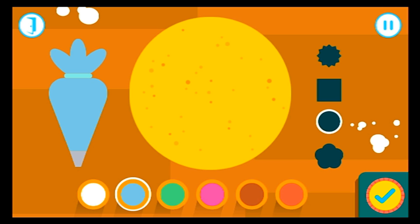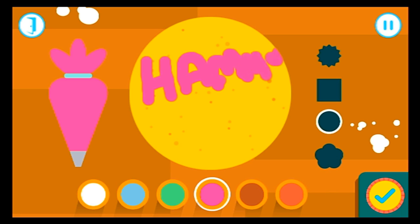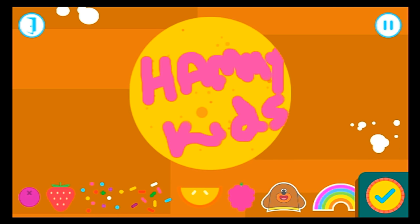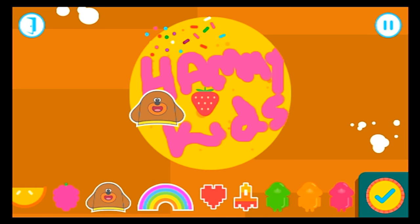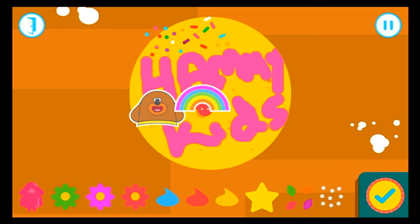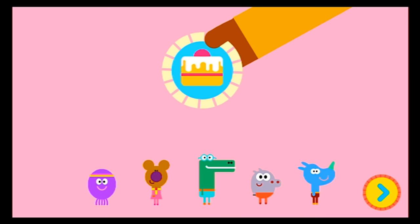Now, let's pour our cake mix into the tin. Drag your finger over the tin. Your cake is looking magnificent. It's time to decorate your lovely cake. Well done, Squirrel. You've earned your cake badge. Yay!